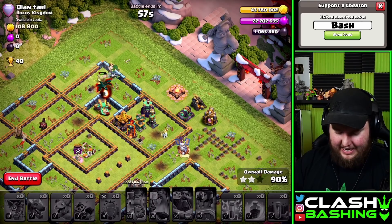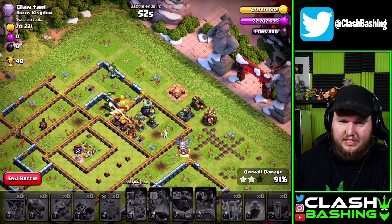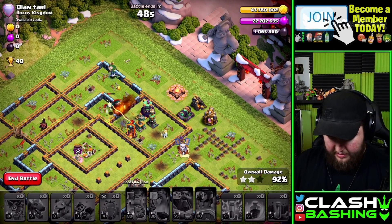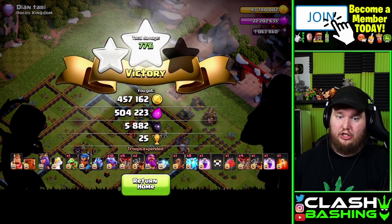The scattershot of doom — but still a 90-plus percent is okay for a town hall 10 attack strategy. People who know the zap math better at town hall 14 could probably do better than what I just did, but I'll take a 92% to start us out.